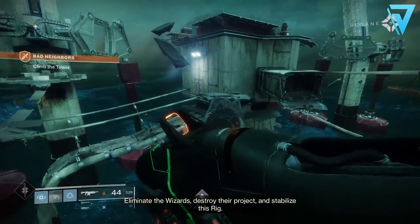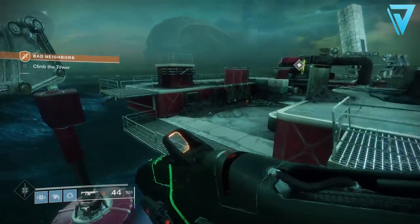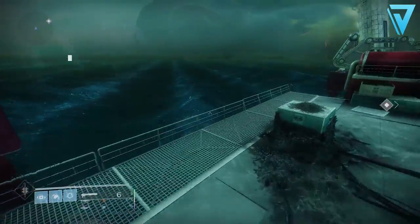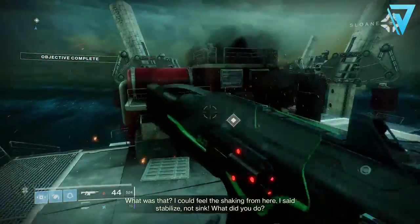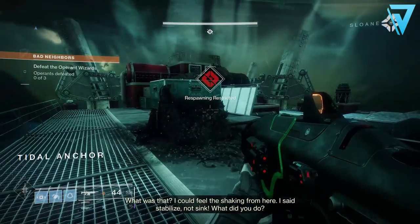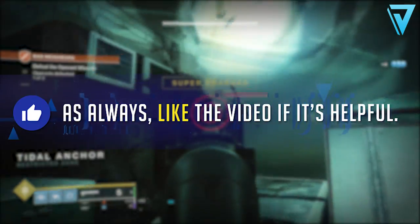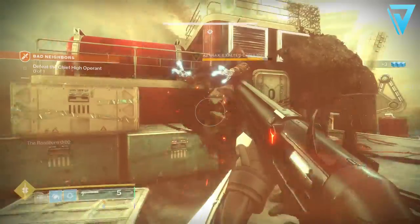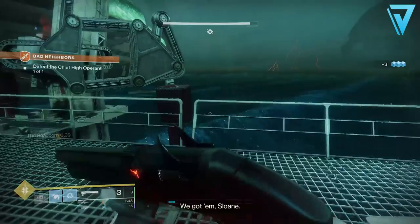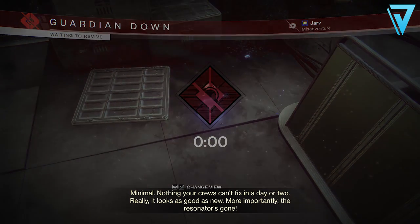If you don't have this adventure available, you can wait for it to be the heroic daily adventure, or if you have other characters that haven't completed all their adventures, you can jump back onto those characters to access the original Bad Neighbors adventure. We're going to jump over onto the rig and make our way towards the adventure. There are no special requirements — you just need to make sure you don't finish it. Run through as you normally would until you get to the very end, then make your way across the platforms to the top of the rig. There are a few waves of hive to clear out, including hive wizards, a knight, thrall, and acolytes.